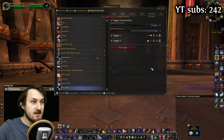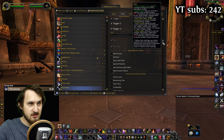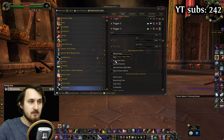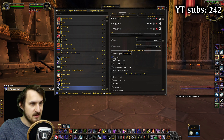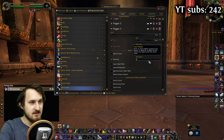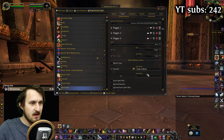The third trigger is going to be aura because it's from the talent proc. So we're going to choose type aura, unit type player, aura type buff. We're going to choose name for the spell because I tried ID and it wasn't working, so let's just type in Taste for Blood. This should be enough for the triggers.